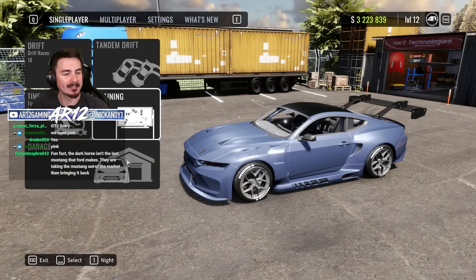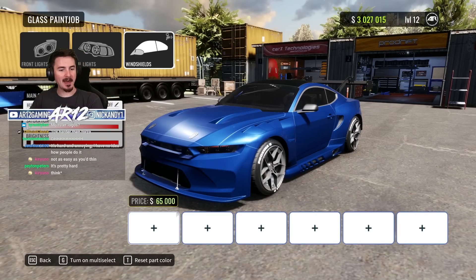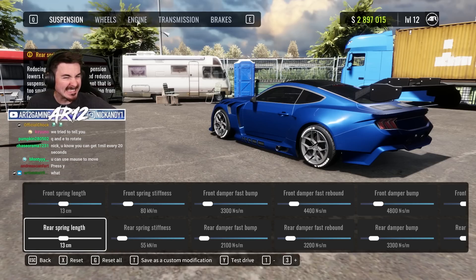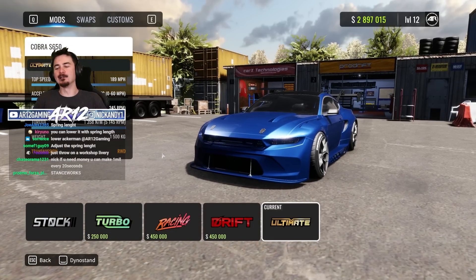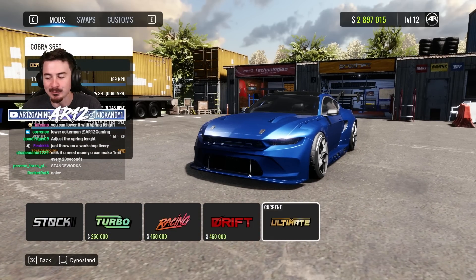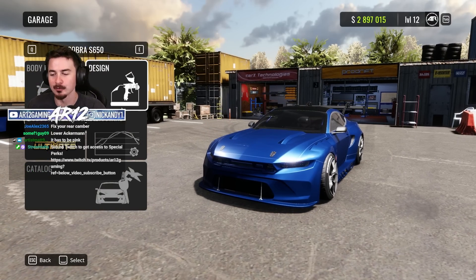How hard do you think it is to make a livery in this game? Buy the blue, tint up the windows just a bit — there we go, that looks awesome. I think we've got to fix up the suspension a little bit, bring the wheels out just a bit. I love this car. I think I just dropped like 2 million bucks on it, but I think that is 100% worth it.